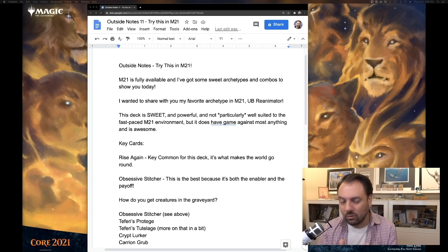So M21 is out in the wild. People have been drafting it and I've been drafting the heck out of it. On the show this time, we're going to do a deep dive on one of my favorite archetypes in a limited format in a long time. If you follow my videos or the podcast, you'll probably know I like the slower, more value-based control decks, and that often leads me to blue-black. That happened here too, but it's a different twist on blue-black because there's a full-on reanimator deck available in this set.